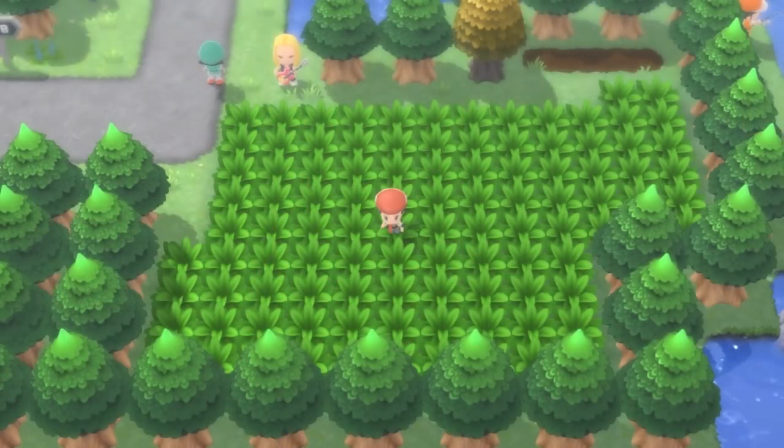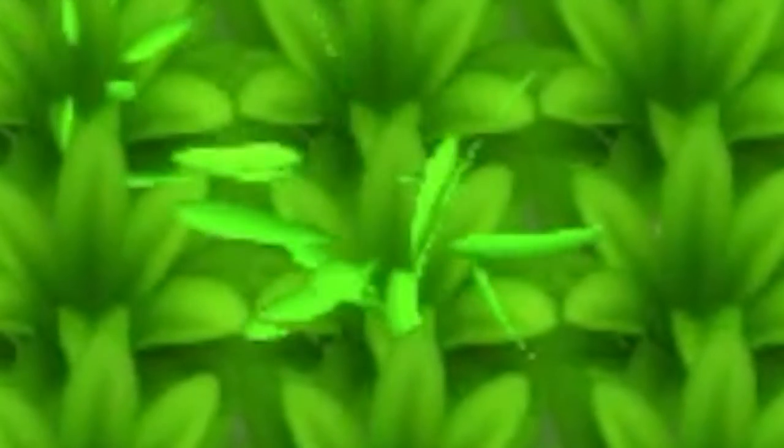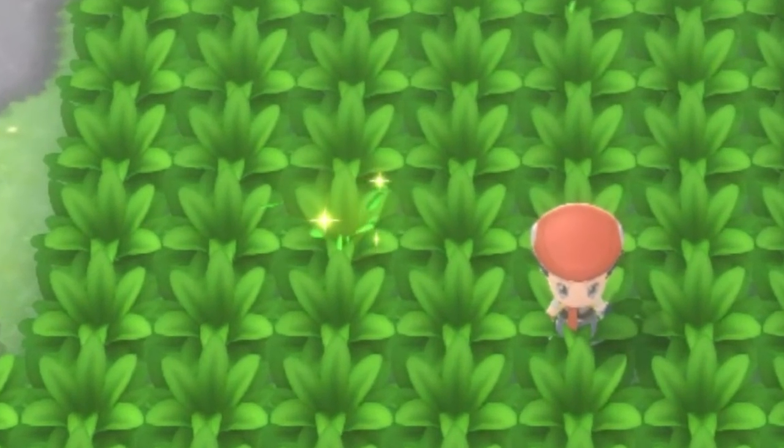Once you enter a patch of grass and activate the Poke Radar, you will see four patches of grass that will start rustling in that area. There are four different types of rustling grass. There is the standard one with very short bits of grass coming out of it, and a second one with very long stemmed bits of grass — that indicates a Pokemon with its hidden ability. A third patch is very sparkly, indicating a shiny Pokemon. And there is a fourth type which is a shiny patch with longer stemmed grass, indicating a shiny Pokemon with its hidden ability — very rare.